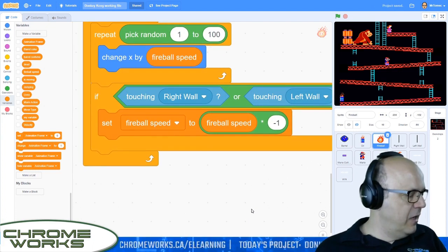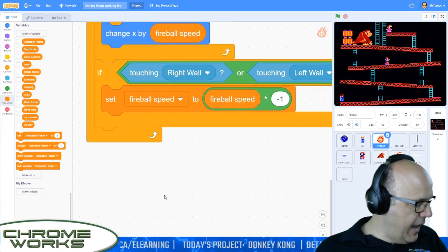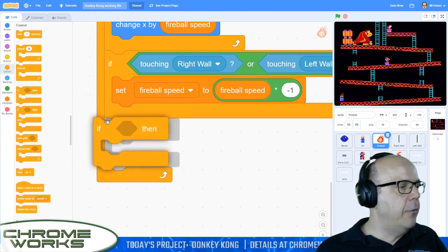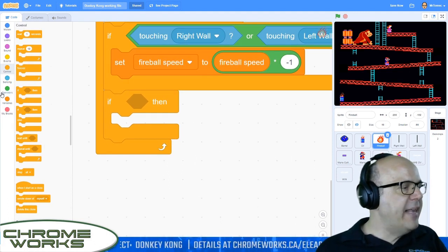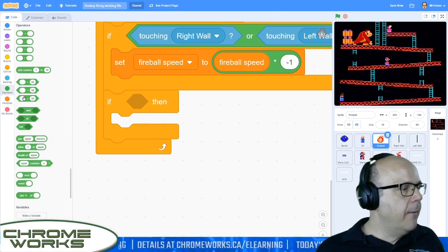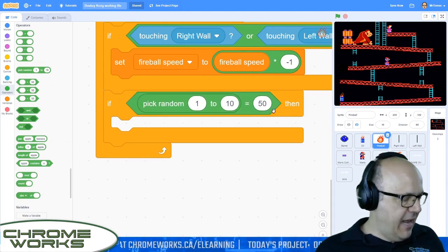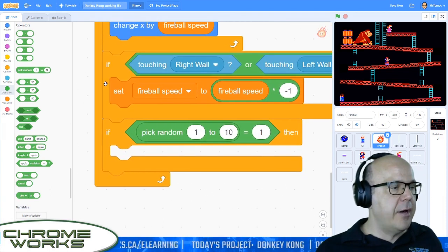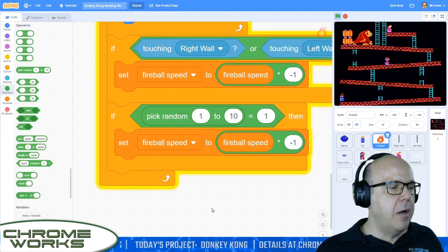That will get him bouncing off the walls. We also want him to randomly change directions every once in a while just because he feels like it. So we're going to grab another if statement — this is the last bit of code. If we're going to give them a one-in-ten chance of changing directions every time he moves. We need an equal sign and we're going to pick a random number — if a random number from one to ten is equal to one, so we have a one-in-ten chance of this happening. We're going to flip his direction — I'll just grab the set fireball speed block from above and pop it in here as well. Now our fireball should be moving quite nicely. Let's give it one last test.